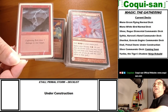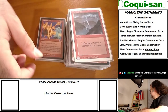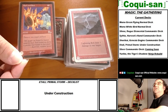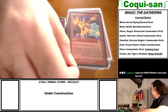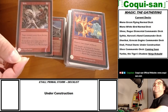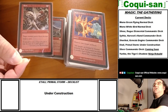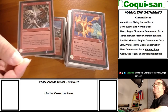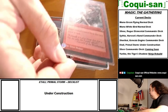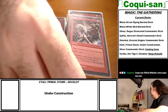Lightning Bolt - straightforward three damage to one target. Wreck and Ruin - destroy two target artifacts. So if you have an Arcane Signet and a Sol Ring, they're both gone. Stun - target creature cannot block this turn, draw a card. So I have two cards with different names that do the same exact thing, but both are useful.